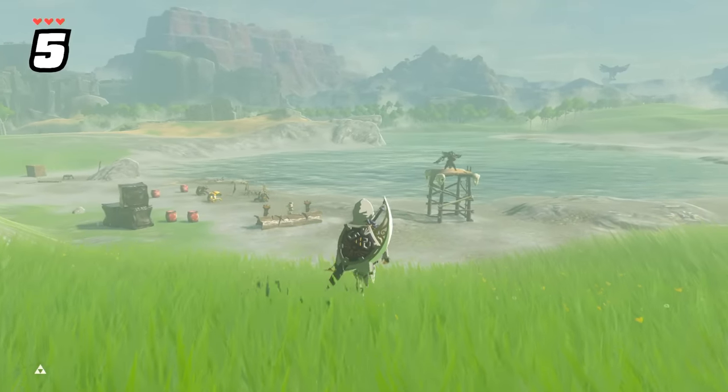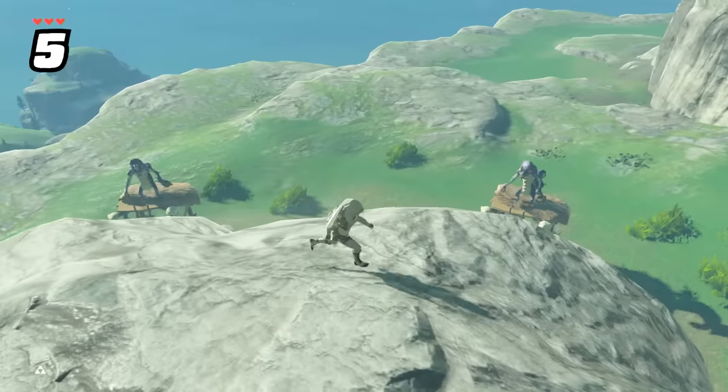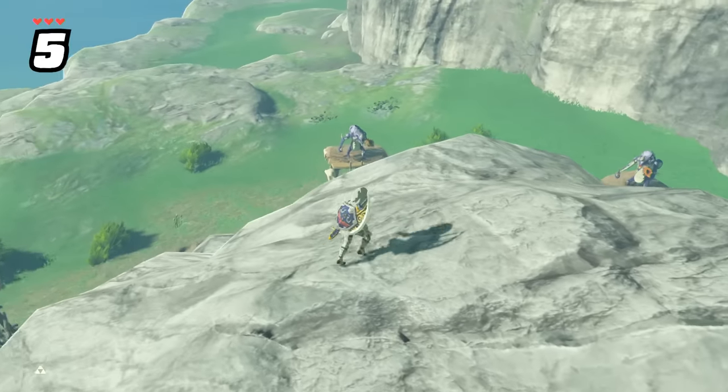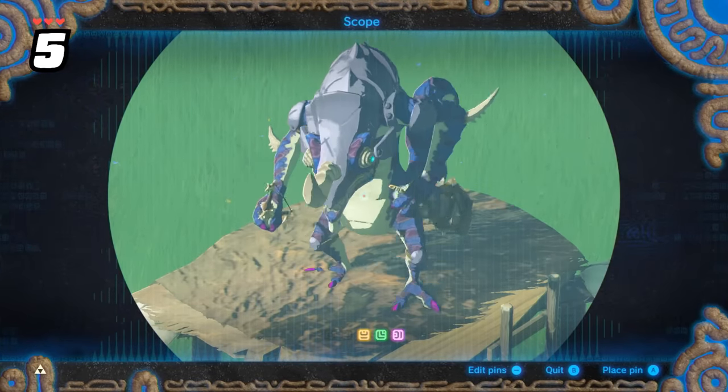Do you know exactly how warning horns work? Sometimes you'll see them use it once or twice, other times they seem to use it over and over. They're programmed to call the enemy camp's attention until most of them see you. If most of the camp still can't get a visual on you, they'll just keep blowing that horn.